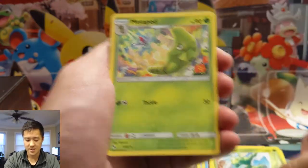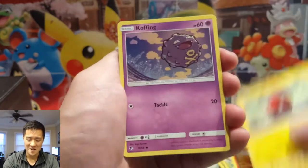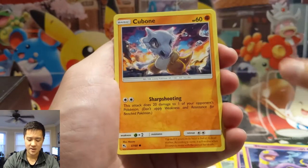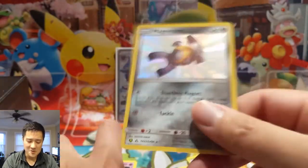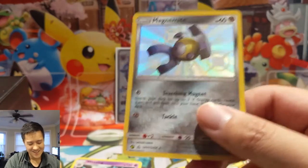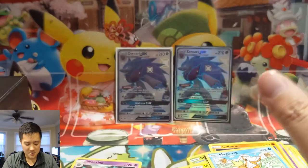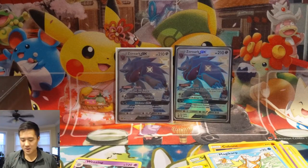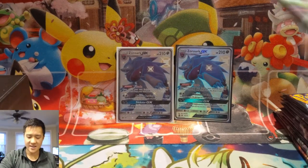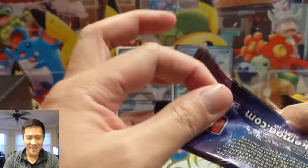The real X-factor is that one hit wonder — if you get it, even if it's the only card in the box, it might still be worth it. But it didn't happen: Voltorb, Koffing, Ekans, Cubone, Magikarp, Wheezing, and way too many Magnemites again. I'm going to clean up and put that fiasco behind us. Let's kill it with this second box — we really need to, otherwise this will be a terrible opening.